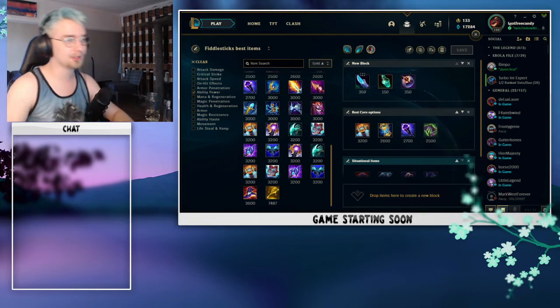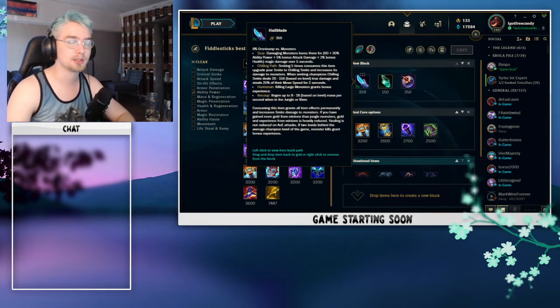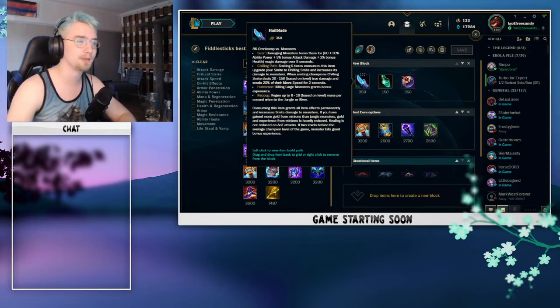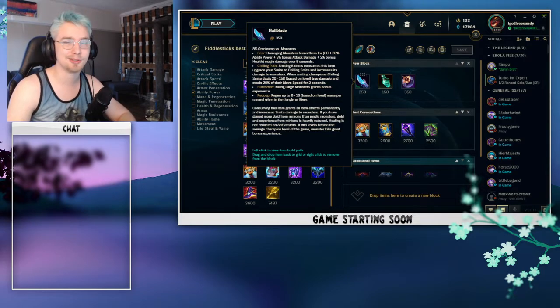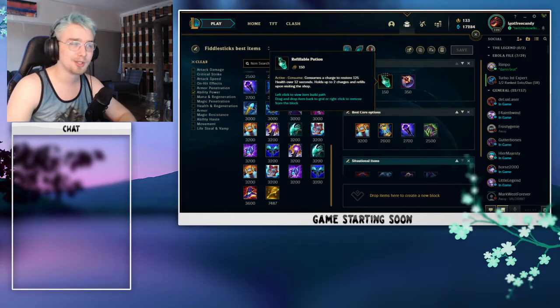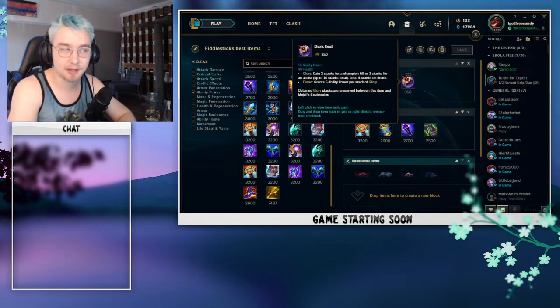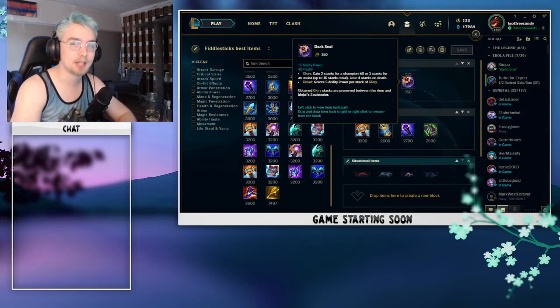Let's start with the starter items. We always want to be running Hailblade on Fiddlesticks — that extra movement speed slow on the enemy and the gain on yourself is just infinitely valuable for your ultimate when you're trying to run people down and deal as much damage as possible. Always get a Refillable Potion. You can switch this out for a control ward, but I do recommend Refillable just in case you get invaded. Dark Seal is a fantastic buy on your first back, as it can have a huge payoff when you start stacking kills.